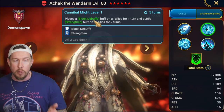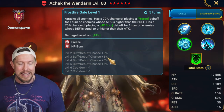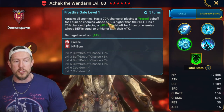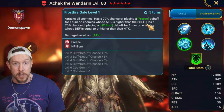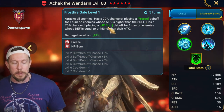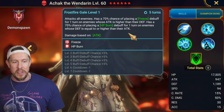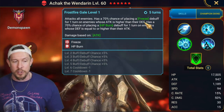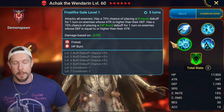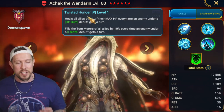Frost Fire Gale attacks all enemies and has a 70% — make it 90% when booked — chance of placing a Freeze debuff for one turn on enemies whose attack is higher than their defense. That would include Spiderlings, which is very important. It also has a 90% chance of placing an HP burn debuff for one turn on enemies whose defense is equal to or higher than their attack. This is on a three-turn cooldown, so we have a 90% freeze on a three-turn cooldown against most mobs, champions, and Spiderlings.